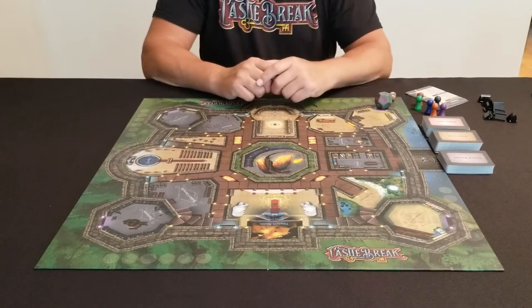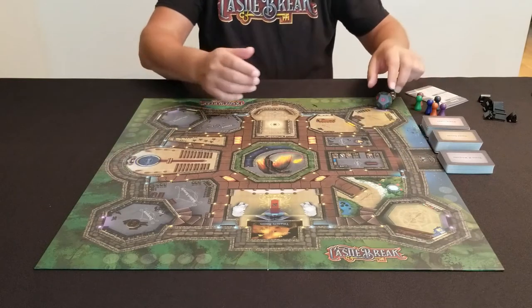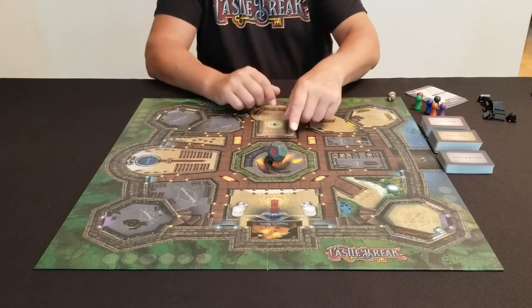Let's go ahead and set up our Castle Break game. First, we're going to take the West Raven Castle board and place it in the center of the table. You're then going to take the 12-sided Dragon die — this is the larger die that has the locks on it — and place it in the center of Dragon's Tower.